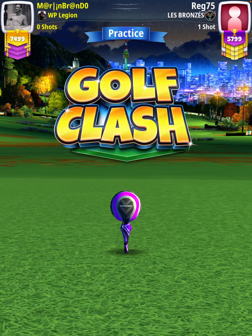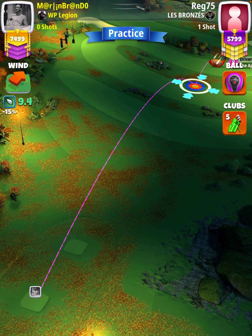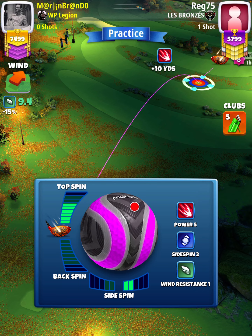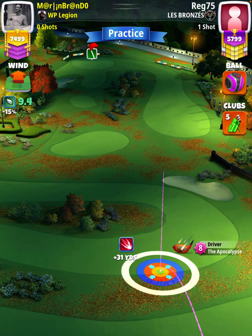Hey, what's going on everybody — this is hole number eight of the Fall Major 2022 expert division qualifying round. For our tee shot we're going to use an Apoc four and above with a Berserker ball. We're going to start off by applying 5.8 topspin with two right spin, and then set up at the max line with the ball guide running along the left side.